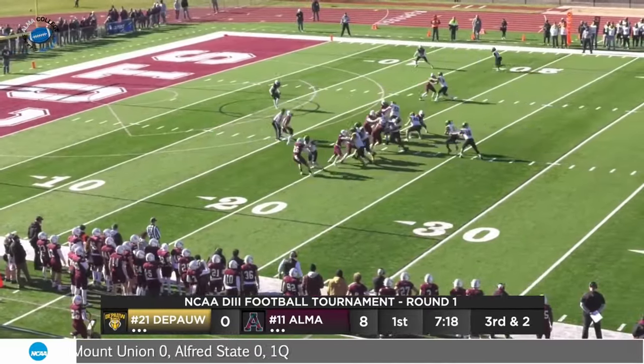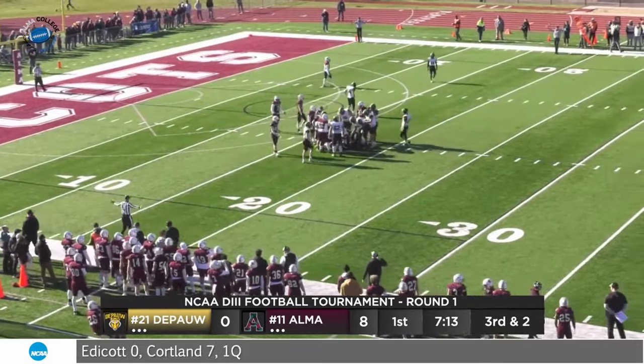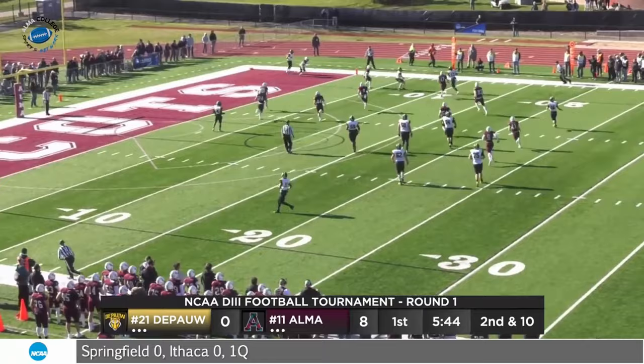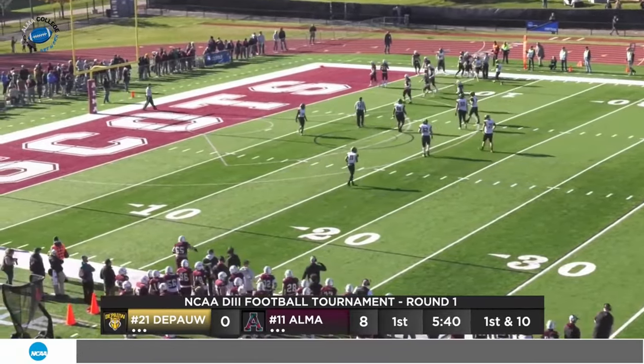DePaul looking to answer the early Alma defensive score. Whitehead slides through a small hole off right tackle and has the first down to about the 17. Quigley at a wing on the left. Second and nine. Pulled by McCahill, rolling to his right, throws into the flat, caught by Quigley — being chased by Nelson down inside the 10 to the 6 as Kretschmar drives him out of bounds.